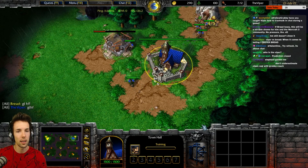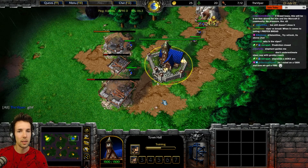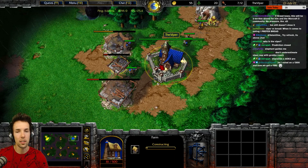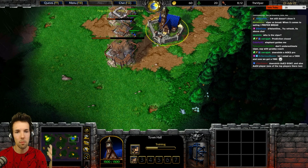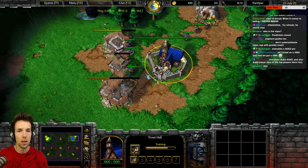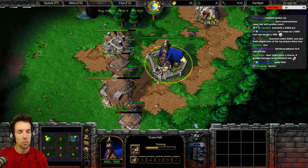Next one makes a farm. Rally under your TC — normally under, but that's fine. And then we start the barracks. Do I have a gap there? No, this is a full wall. This one is going to start the unfinished farm.